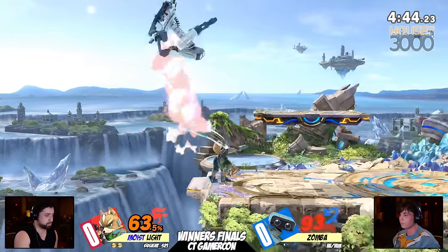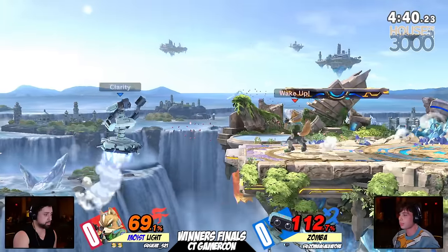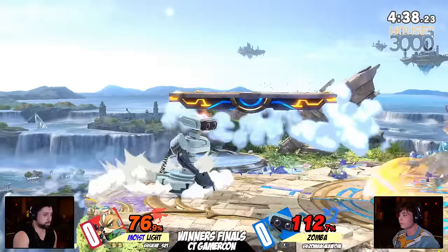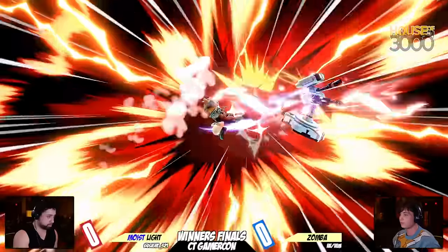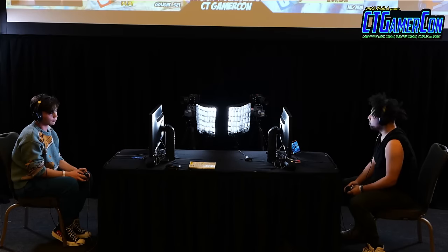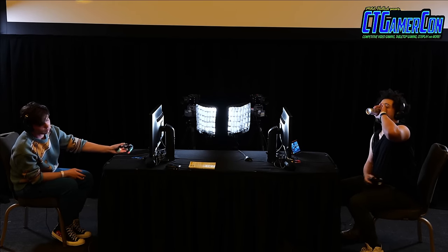Somehow finds the ledge with the side special, and the up tilt to back air is going to set up that edge guard yet again. Definitely not a great game from Zamba right now. The air dodge down to ledge will allow for Zamba to have one more chance here. But still, these up tilts are leading into certain destruction every single time Light is finding the man.